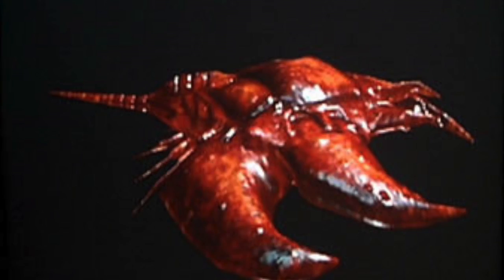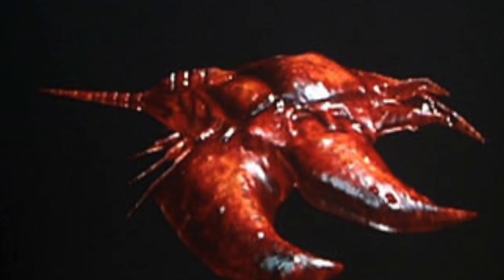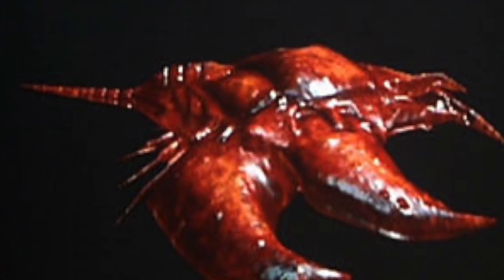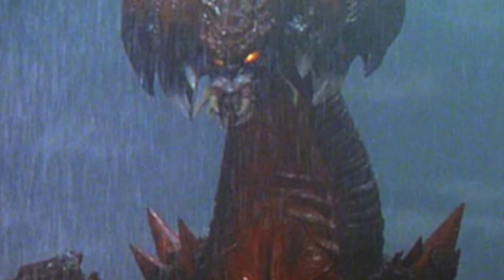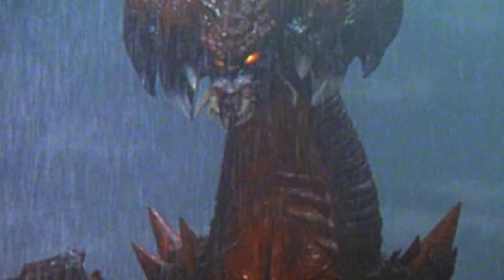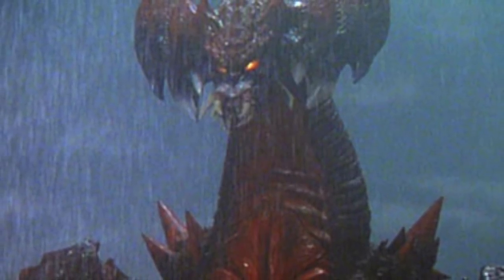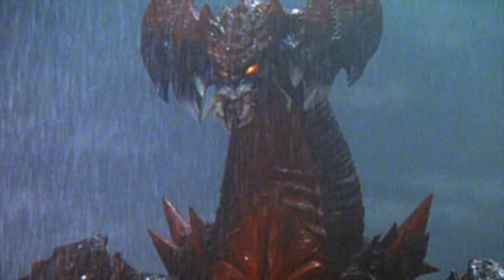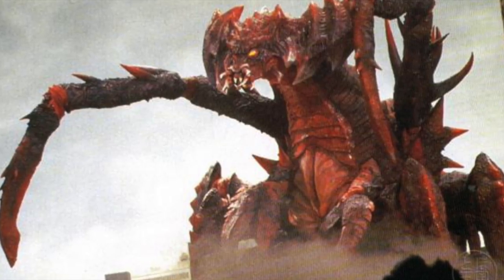The first of these forms is around a centimeter long, with a flattened shell and some spiky protrusions. It was this form that alerted humanity to Destoroyah's presence, as it was seen killing the fish in an aquarium. The next form we see of Destoroyah is roughly human in size, though the form is anything but humanoid. With six legs, a horn, crested head, and an insectoid mouth complete with a set of mandibles.